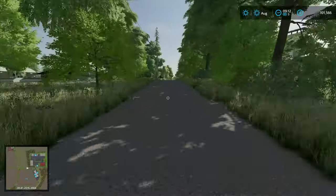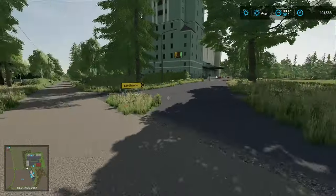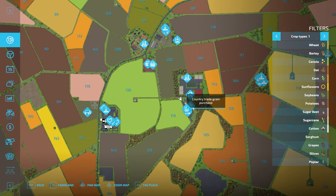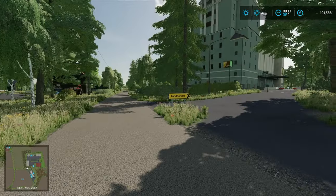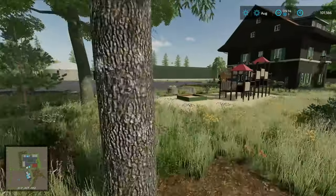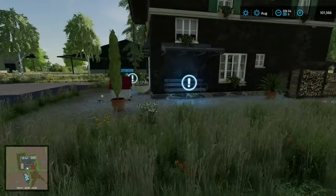On the right-hand side we have a Country Trade grain purchase point where you can buy different supplies, and a lime purchase as well — probably seasonal stuff there. Then we have the Land Handle grain sale where we can sell all our grain, which is great.